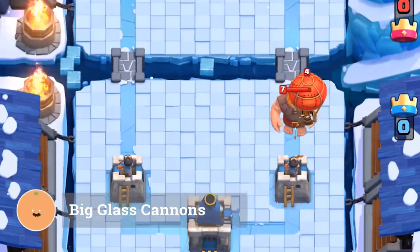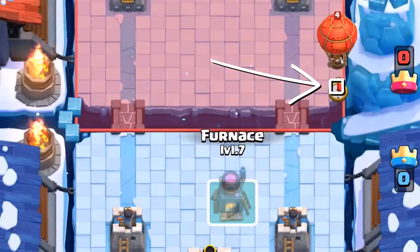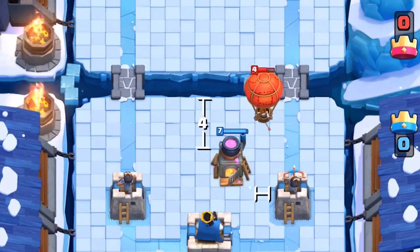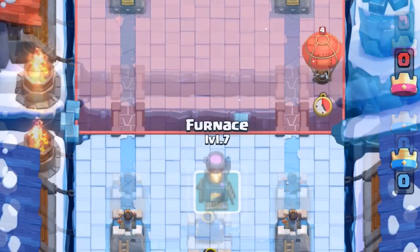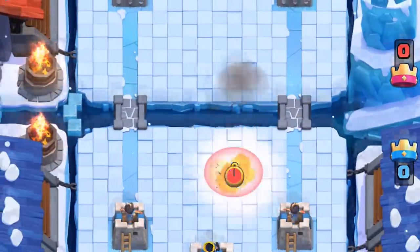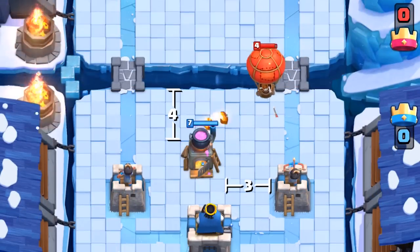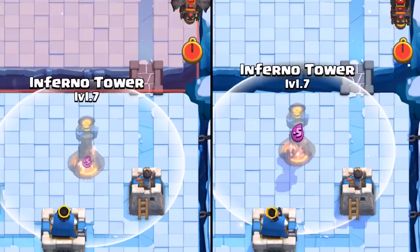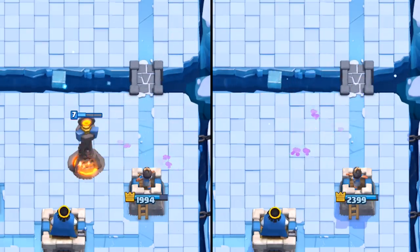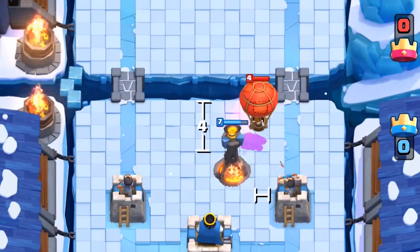Countering a giant balloon is not that bad. When a balloon is planted on the very edge, you have to do a 4-1 plant to even consider pulling it. When a balloon is planted on the second tile from the edge, you can do a 3-2 building plant. When a balloon is planted right on the path, you can do the usual 4-3 plant. The lava hound behaves a bit differently — you need to do a 3-1 plant. Knowing the optimal tile positions, you can pull the giant and balloon together with a 4-1 plant.